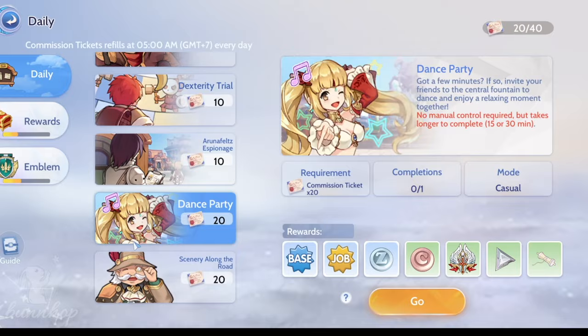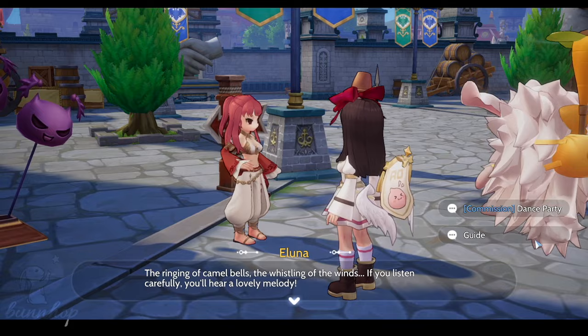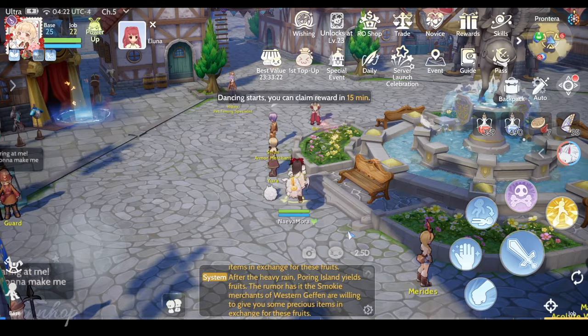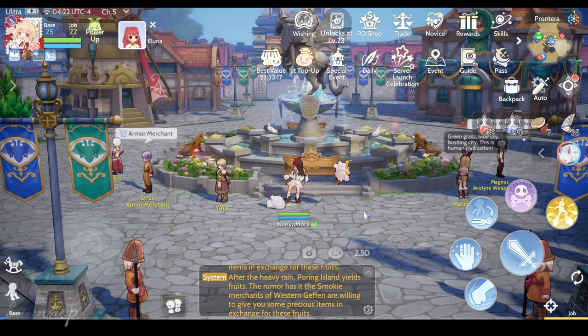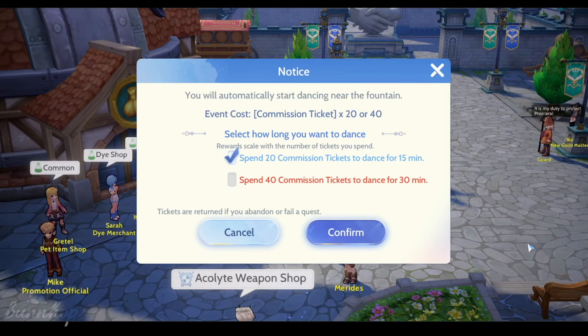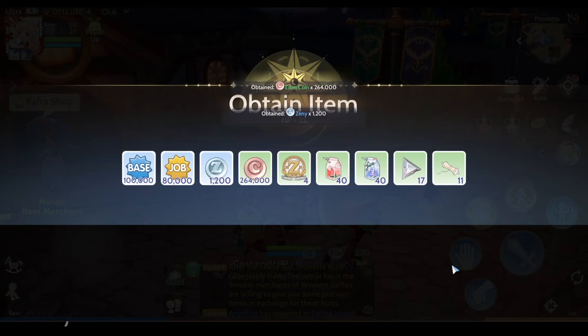Dance Party is the best daily quest if you totally want to go AFK for the rest of its 15-minute duration. We find a dancer named Eluna standing near the Pintero Fountain who encourages us to dance by the fountain to share love and joy with others. Once accepted, we are sent to a particular spot to dance until the 15 minutes is over. Inviting your friends to dance with you adds bonuses, and once the number of players dancing together reaches a certain number, you can enjoy a fun firework show atop the Pintero Fountain. Once more commission tickets become available at higher levels, you can spend up to 40 commission tickets for a 30-minute version of Dance Party. This daily gives all the usual rewards and the Archie Trading League emblem.